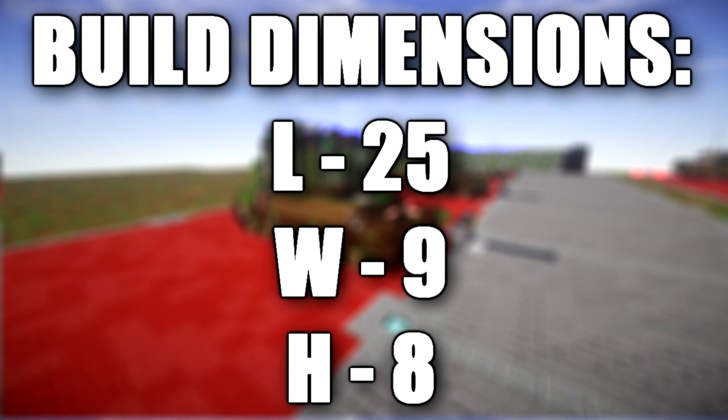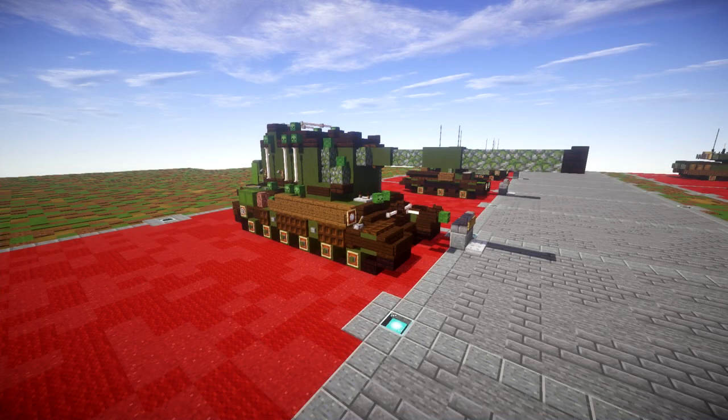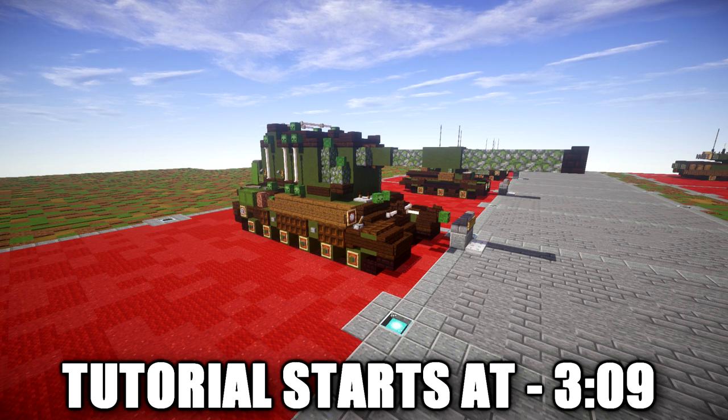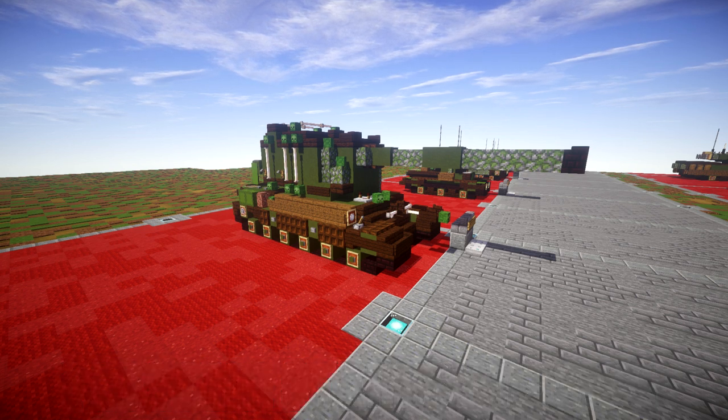The FV4005 started out in the early 1950s, the opening years of the Cold War. The western powers were highly concerned with the amount of powerful armor available to the USSR, and in answer to this the British military developed a ferocious new anti-tank gun, the 183mm L4.